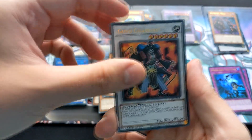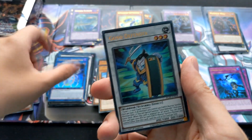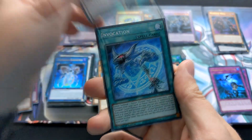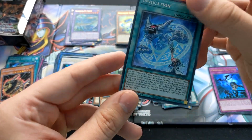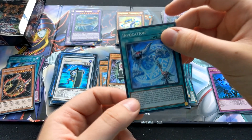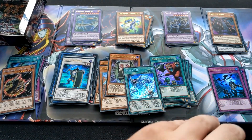Obedience Scald, Geoguardian — weird reprint — Topologic Zero Boros, very nice. Another Geoguardian. And... Invocation! Oh my god — that is awesome! It is short printed in this set, I believe, but this is very nice as I wanted it for the deck.